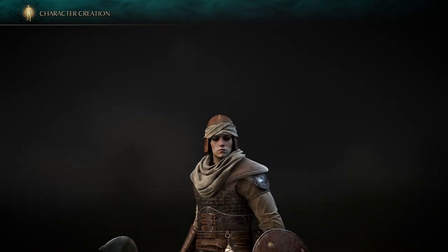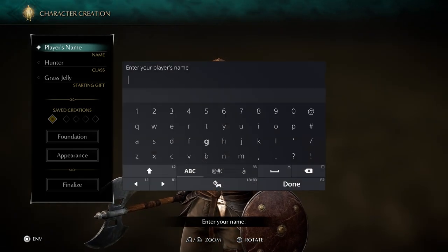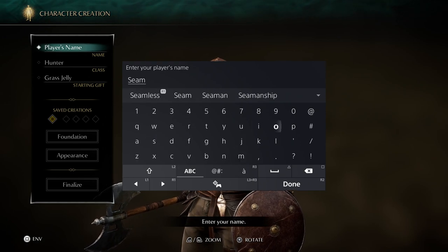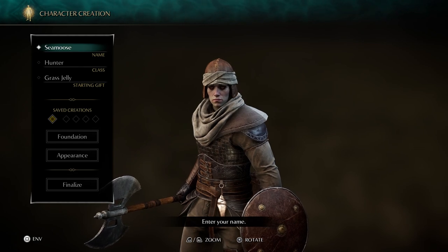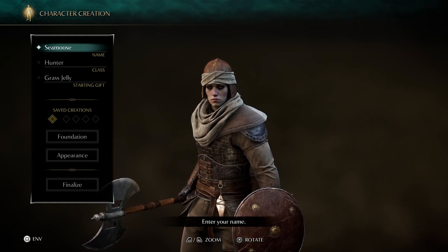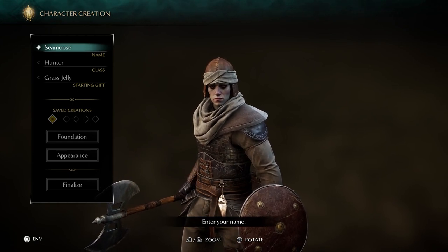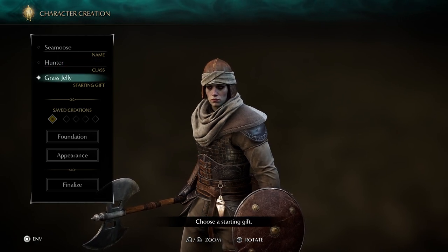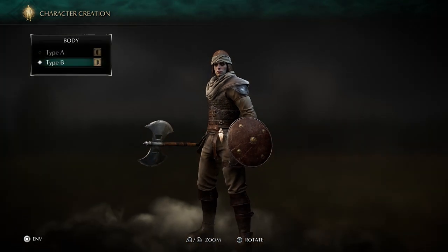So we'll go with Type B. Nice Type B body. We are Special Agent Shea Moose. Recently, recently promoted to CIA. If you've been watching the Call of Duty Black Ops Cold War campaign, CIA Agent Shea Moose is here. We'll worry about some of this class starting stuff in a little bit.